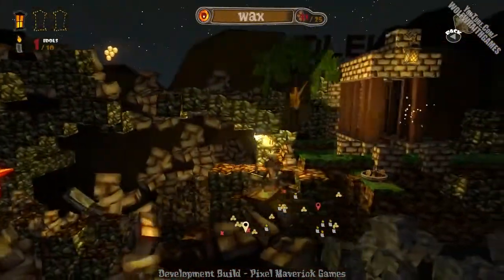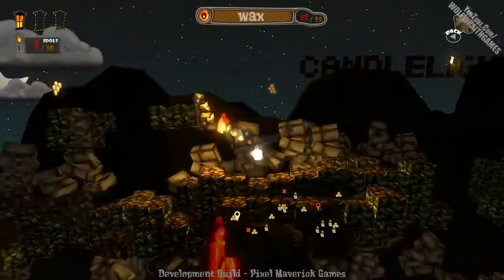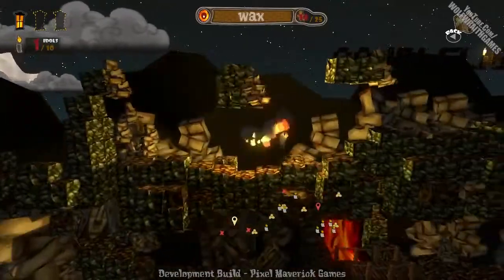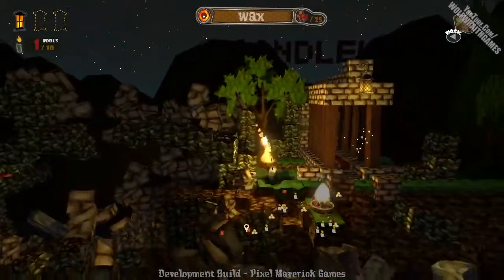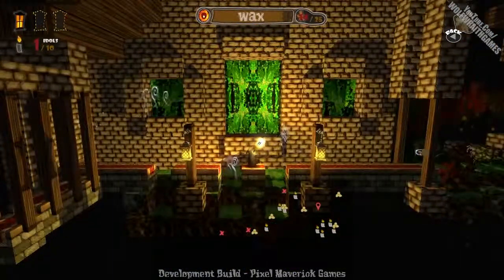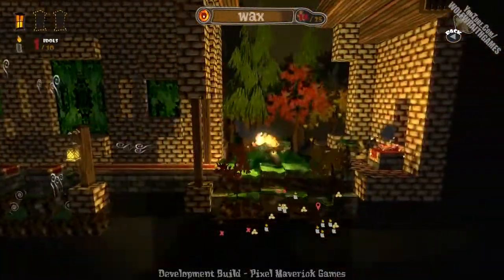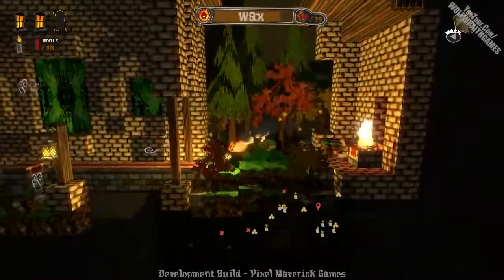As you can see at the top you've got the wax meter — wax is basically your health. That's a fairly nifty thing they've added. They could have just added an HP bar like every other game, but you're made out of wax so your health should be wax. And air damages me for obvious reasons because air can put your little flame out. There's a lot of good little bits of attention to detail that you kind of wouldn't expect.